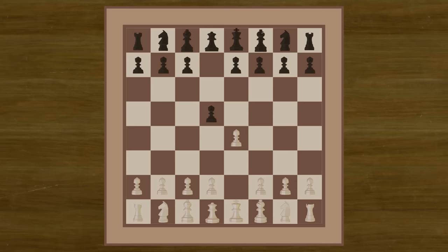The natural move would be to capture Black's pawn. However, in the Tennyson Gambit, we will sacrifice this pawn. We will play Knight to F3.